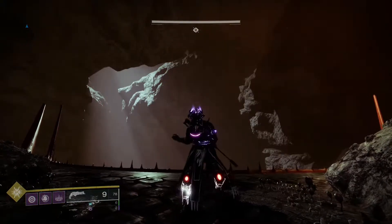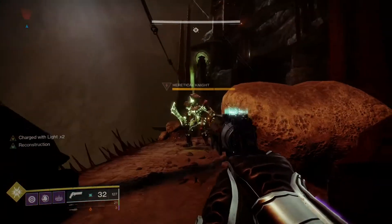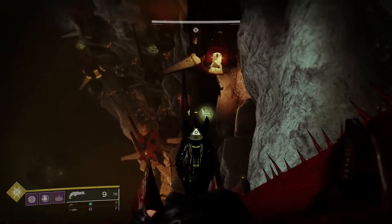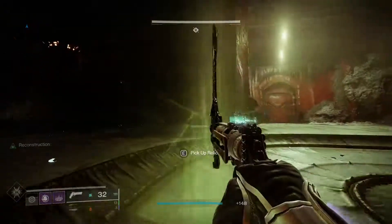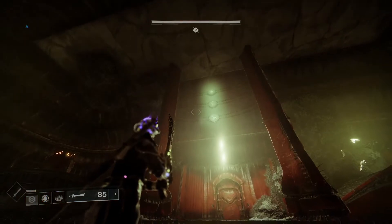Welcome to the Necropolis. For this encounter, you'll need to take care of three high-value targets using a Hive Relic Sword that you can get from Swordbearers spawned all across the arena. In order to find out where these high-value targets are, jump down to the nearest door, take care of the Revenant Knight, and go inside. There'll be a Swordbearer. Killing this Swordbearer drops the Hive Relic Sword, and in the same room there are symbols in the center. These symbols tell you where your high-value targets are.